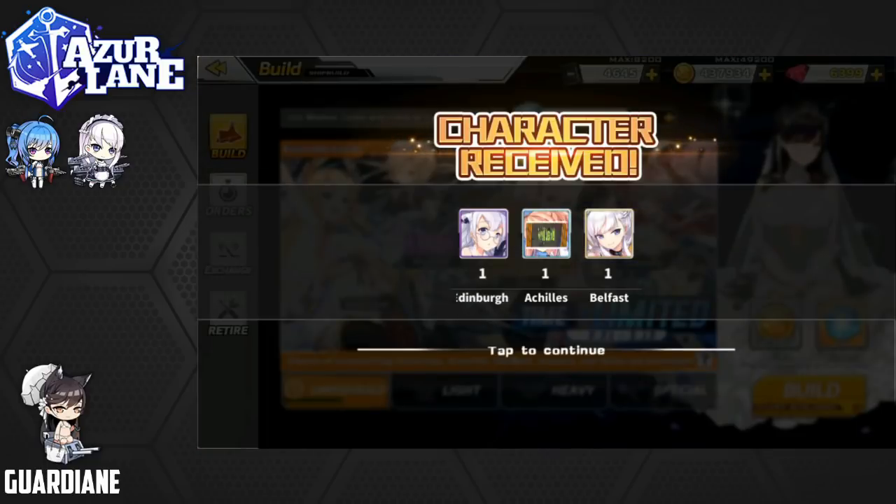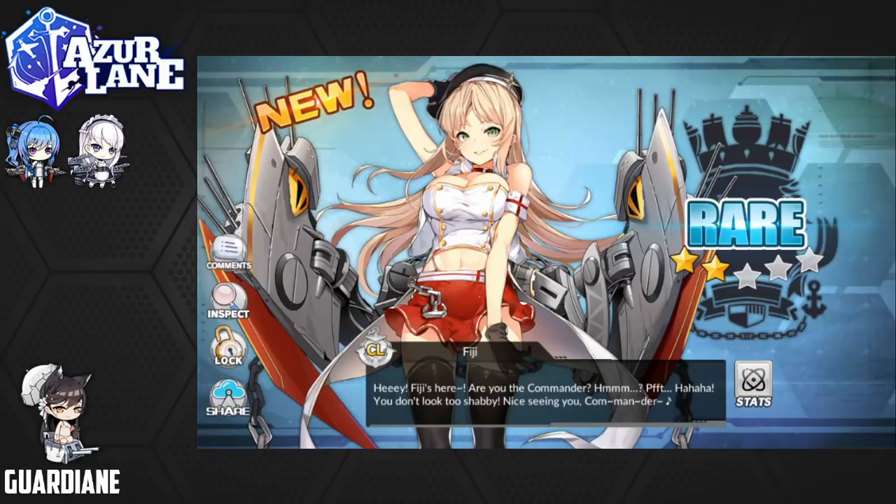That's going to wrap up this segment of daily pulls. I just wanted to capture that we got Fiji as a drop, finally, grinding A3, burning our oil trying to get Fiji. She is a drop only from the Winter's Crown event — you can't get her from construction. She's only a rare, but her drop rate is actually pretty low, and we did manage to get her, so we completed that aspect of the Winter's Crown event. Fiji looks great!